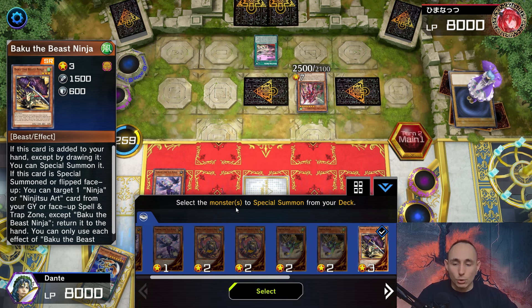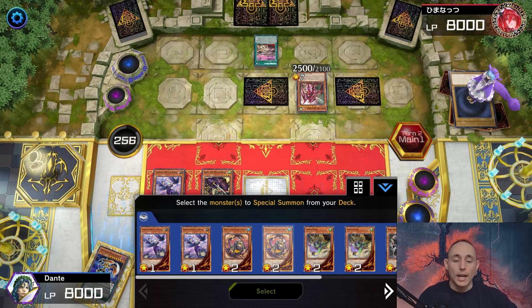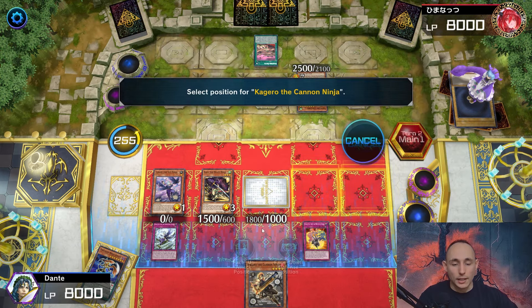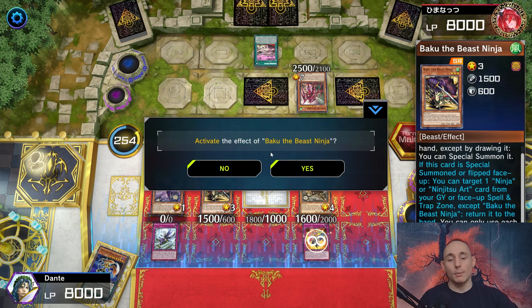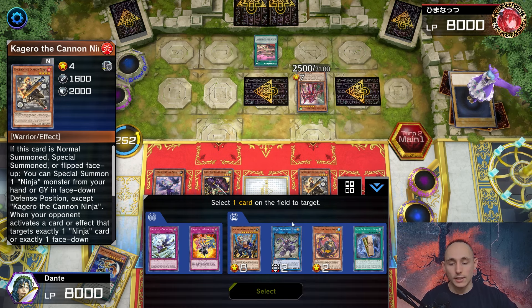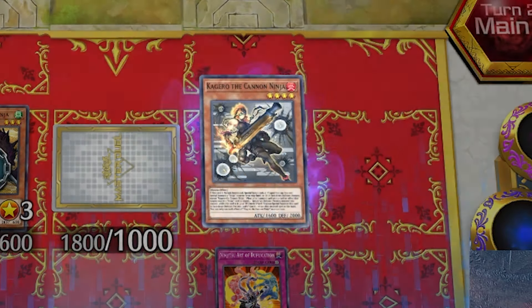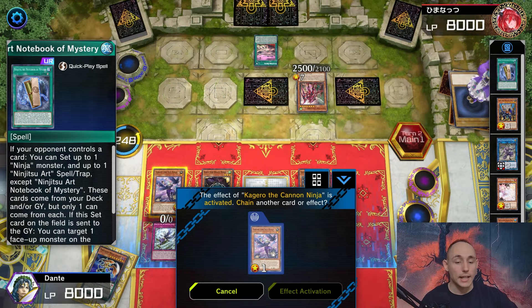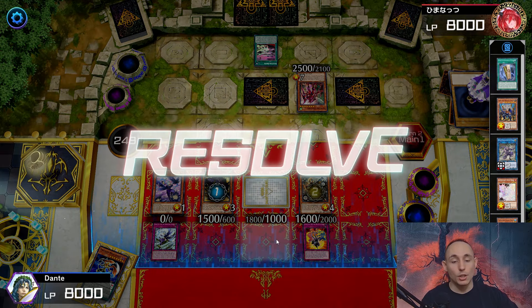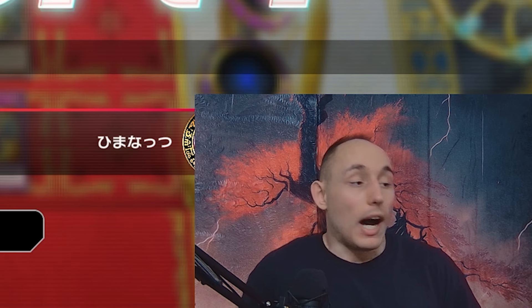Baku is a little anti-synergistic but I'm going for it along with Kagiru in attack mode. Using Baku's effect to return a copy of Notebook to hand as follow-up. Chaining Kagiru to bring back a monster face-down. Not using Tobari yet - saving it for afterwards. And he just scooped the game! I am destroying Snake Eyes with Ninjas!